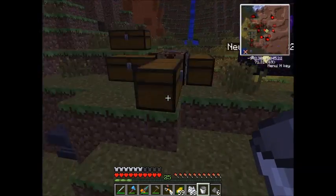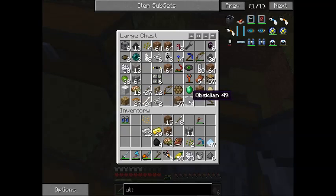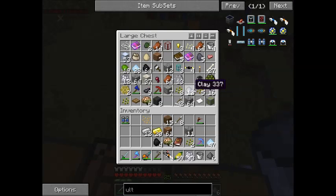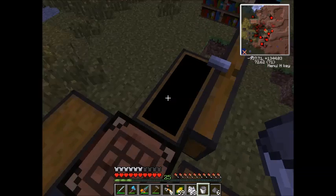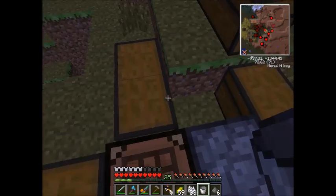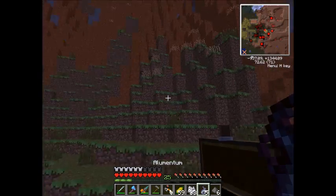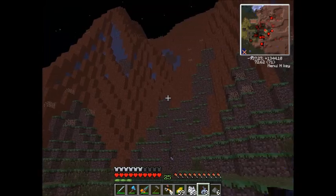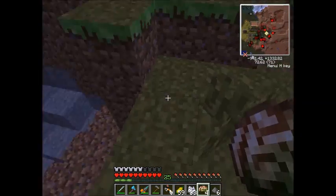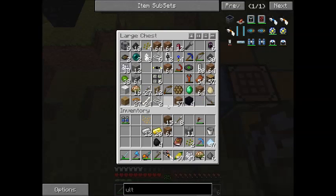Got the bones already. Melon seeds — where are the melon seeds? I was gonna show you guys this stuff — look at that, that's pretty cool isn't it? It's throwable dynamite TNT. It doesn't make a huge explosion either, so if you accidentally throw it you won't destroy your entire house.